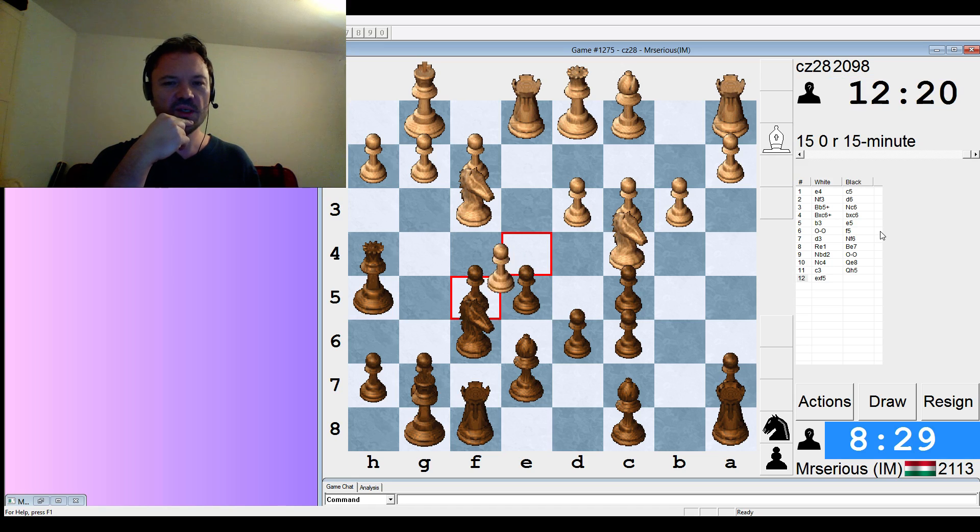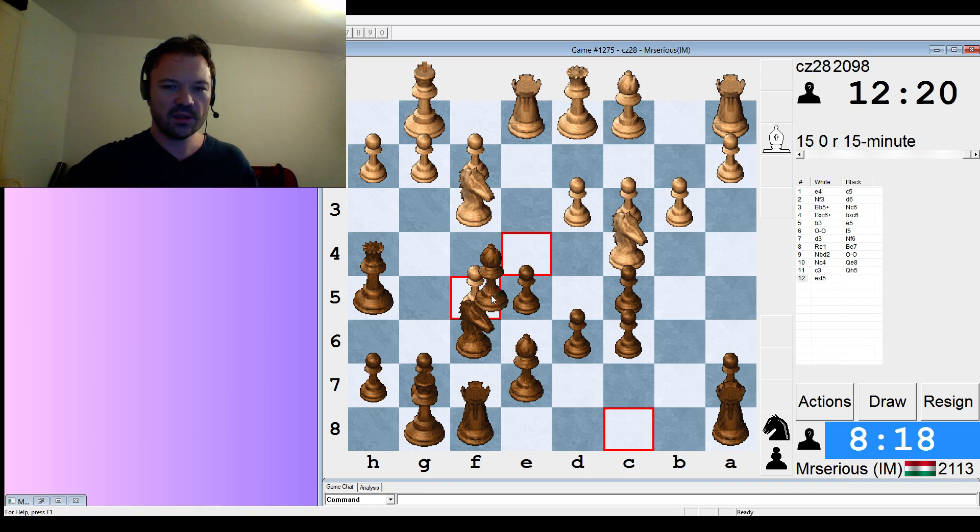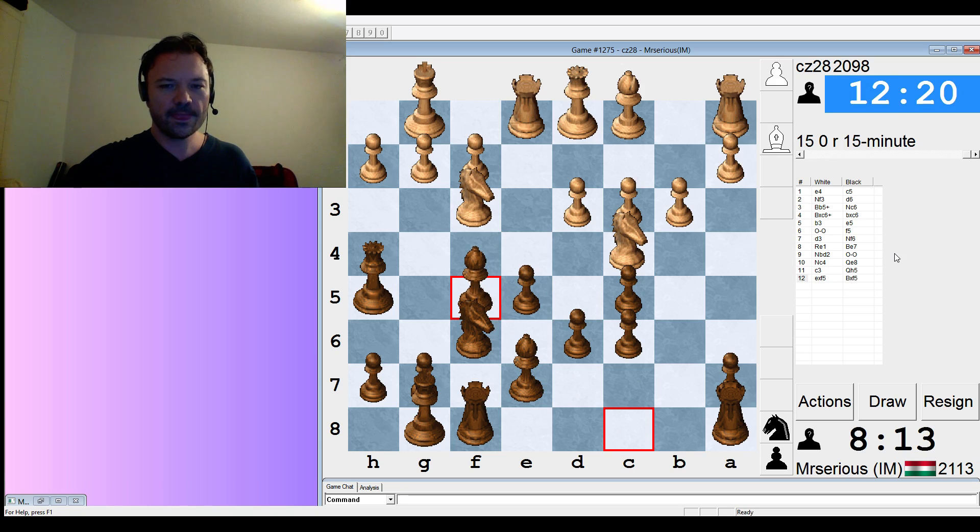At this point it starts to look like we have some threats. Pawn takes f5, bishop takes f5 — I don't believe he can sacrifice a piece here, though it's interesting; he could try. Bishop takes f5, and black has the initiative.